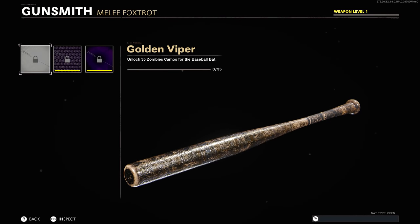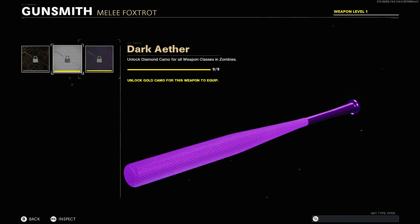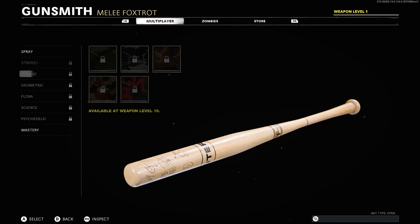All in all, the process to unlocking the weapon is quite fast. This is exactly how both the mastery camos in zombies and in multiplayer look on this new weapon.